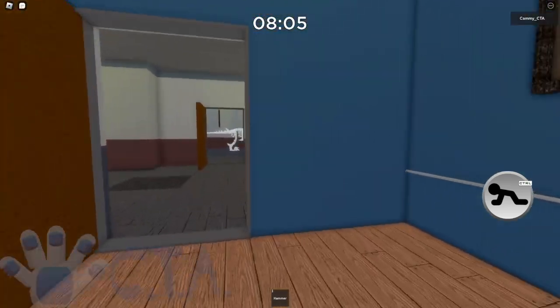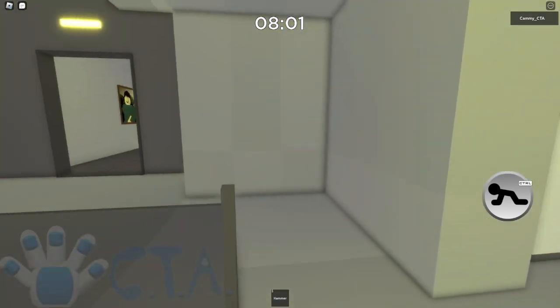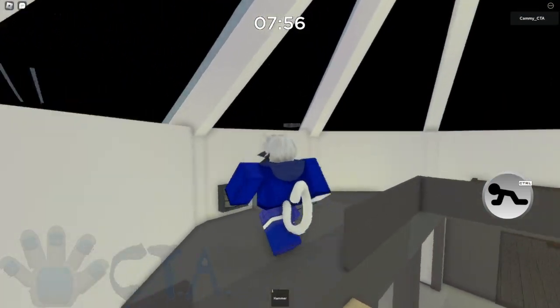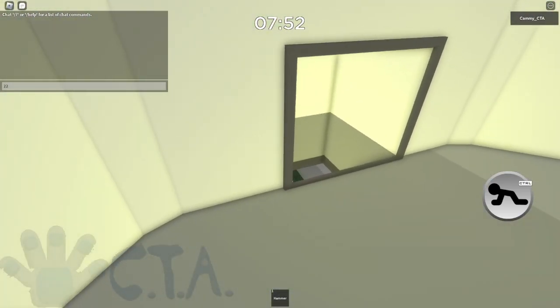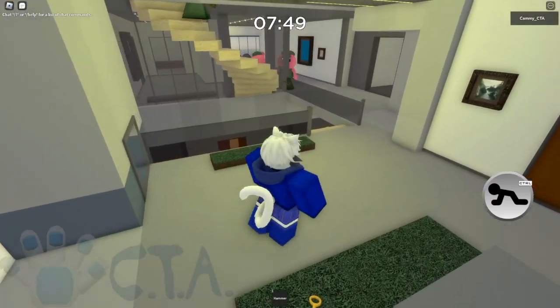The next code digit is actually upstairs on the hammer place here. You break this down and when you go up here you'll find it. Okay, so my second digit is two, which means my code is two-something-two.